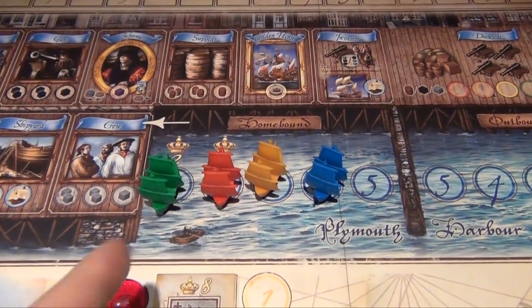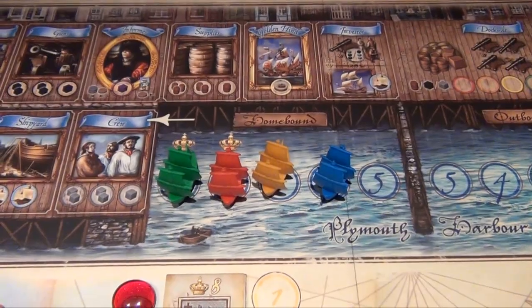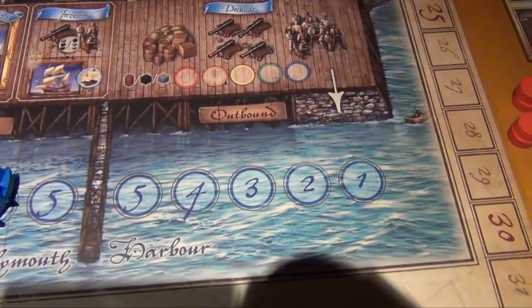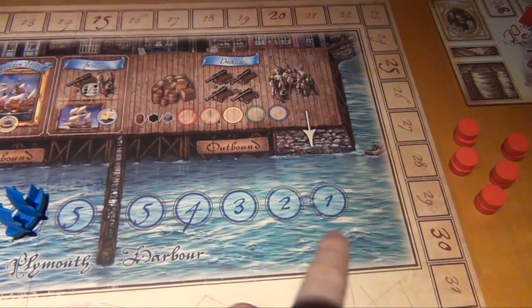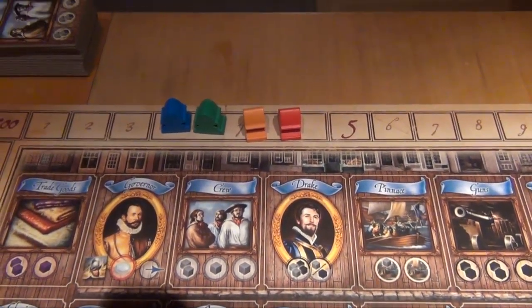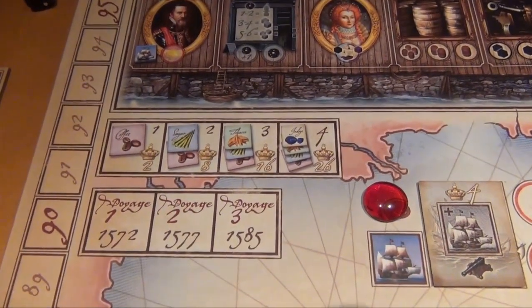Here we have one strip for each player, and this is the player order for the provisions phase — the green player will start, as determined randomly at the start of the game. Then we have the various locations where people can go for provisions for the journey. Over here we have an outgoing harbor, so after everybody is done with getting provisions they will assemble here, and whoever's first will be able to sail out first. Then we have a scoring track — everybody starts at the fourth space — and a voyage counter, starting with the first voyage in 1572.